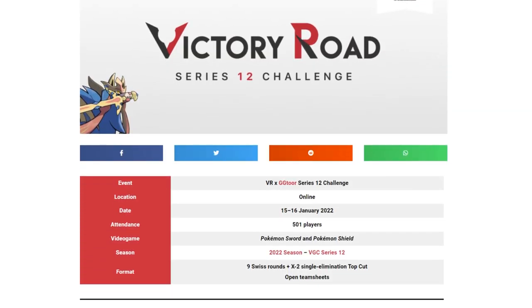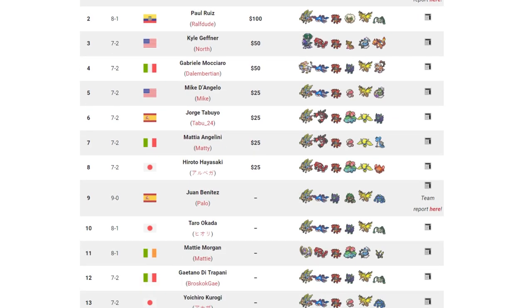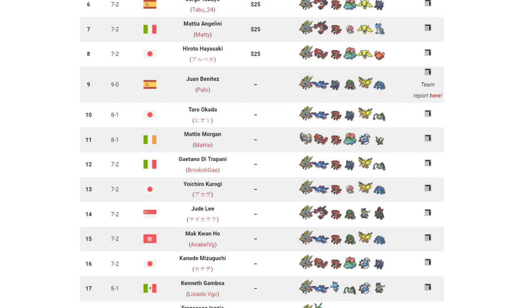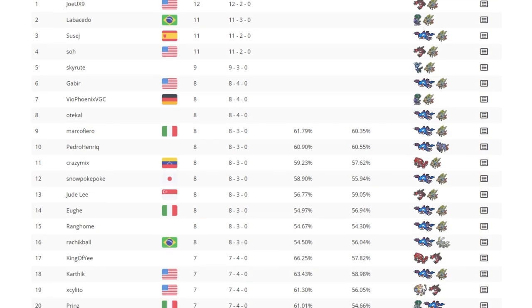Happy 2022 — as promised, we're kicking off content on the YouTube channel again with Series 12 VGC team breakdowns of teams at the top of the meta and the leaderboard. First video in this series we'll be talking about the most popular duo of Zacian and Kyogre. Check out the links to tournament results and poke pastes in the description below, but let's get into the breakdown of a typical Zacian-Kyogre team build with Series 12 VGC using GS Cup rules — aka two restricted Pokémon.